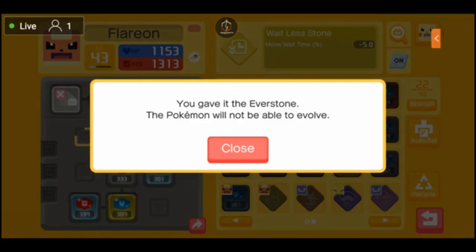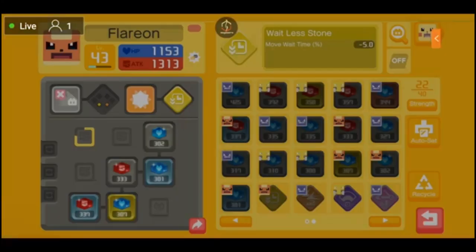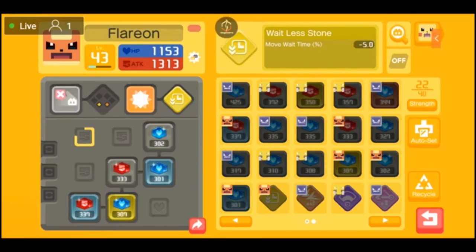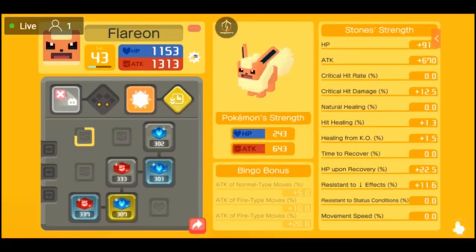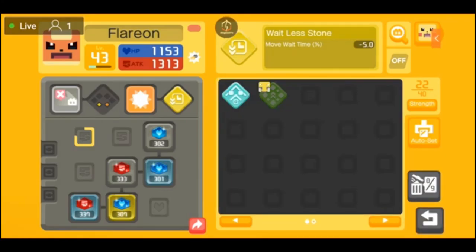For example, I currently have a stone on Flamethrower that decreases move wait time by 5.0%. You can also toggle the Ever Stone on or off — when it's toggled on, none of your Pokemon will evolve. I keep it off because I want my Pokemon to evolve. You can view complete details by clicking the magnifying glass on your Pokemon. You can sort your gems by strength, HP, attack, move, or new. You can also recycle gems — toggle that on, click a gem, recycle it, and you'll be given cooking reagents.